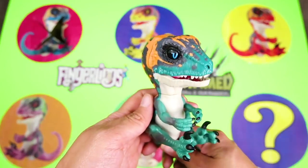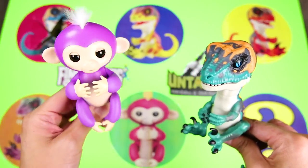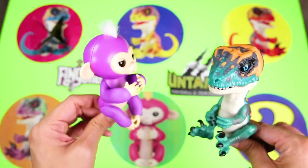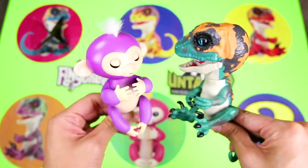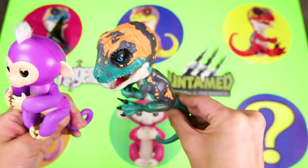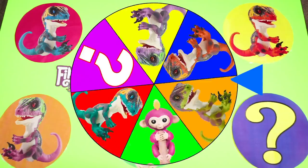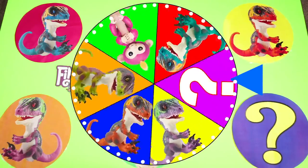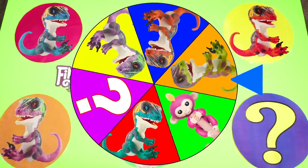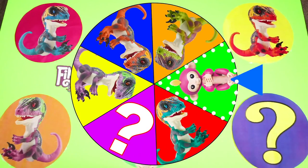I think our friend Mia would love to play with him! OK Mia, you show him around! OK Fury, show Mia how nice dinosaurs play! We're back at the wheel for our second spin! It's always fun to guess which character we will land on! And this spin landed on Bella, the only Fingerling monkey in our game!